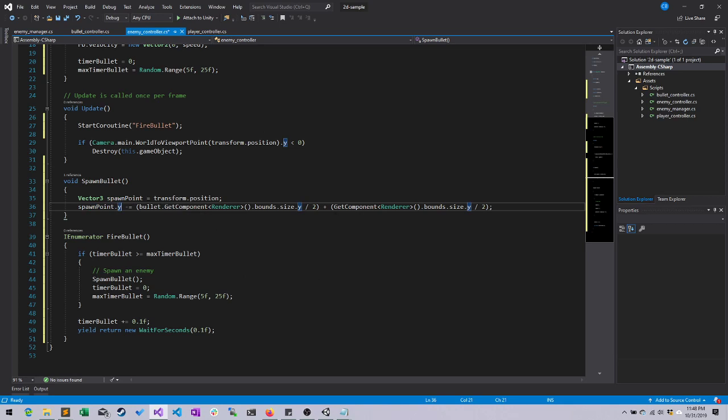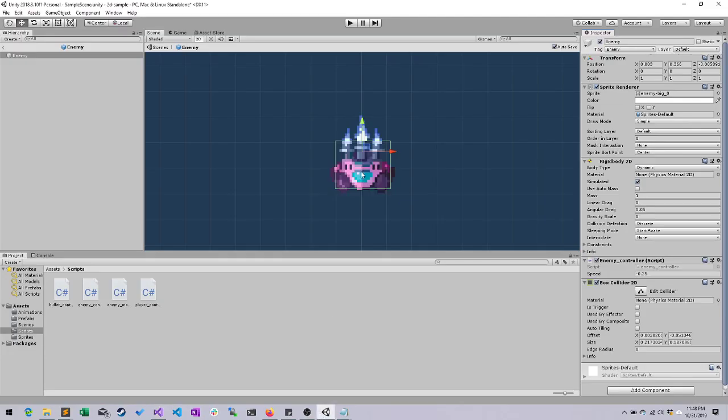So what this means is: normally if I fire a bullet from the center of the ship, it puts the center of the bullet there and moves them downward. Instead, I'm saying move me forward half the distance of the ship — half the height — which brings me from the middle to the edge. And then when the bullet is generated, if it's generated right there, half the bullet will still be behind the ship and the other half in front. So I take half the height of the bullet and move it forward again, putting the center point right there so the bullet spawns right along the front edge.